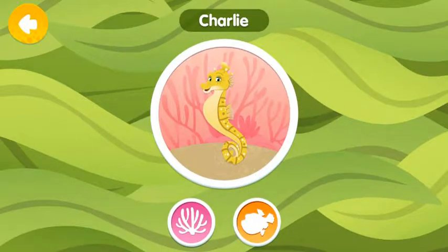Charlie. Vertebrae. Reeftown Rock. Charlie is a seahorse and Ripple's dad.